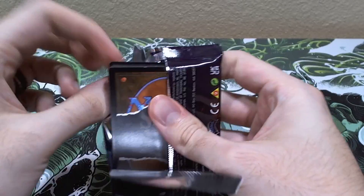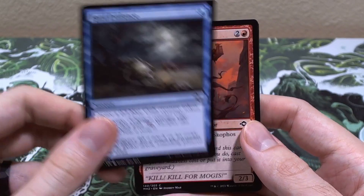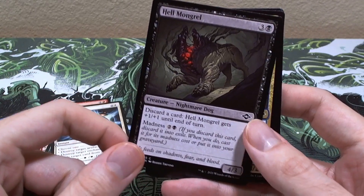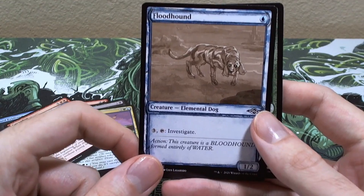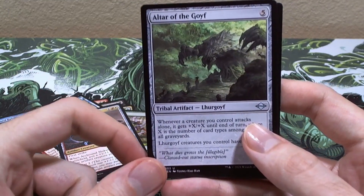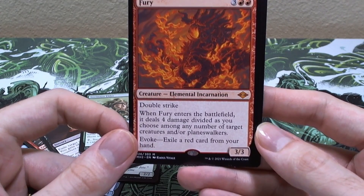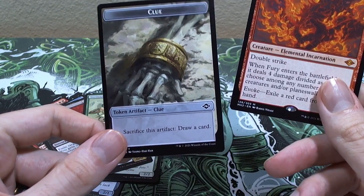Sorry, some cards are out of frame - it's been a minute since I've done this. We got Hard Evidence, the Reaver, Urban Dagger Tooth, Ethereum Spinner, Break Those Ties, Hellmongrel, Wave Sifter, Floodhound - look at that sad boy - Jade Avenger, the Goyf, and our first mythic: Fury - double strike, 5 mana, 3/3, when it enters the battlefield deals 4 damage divided among any number of target creatures and/or planeswalkers. And a clue token.